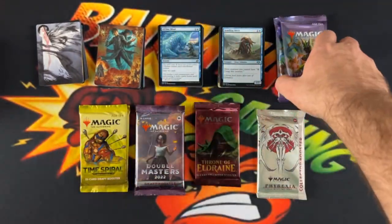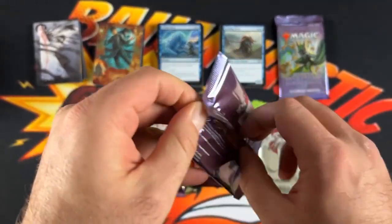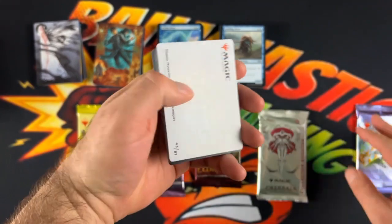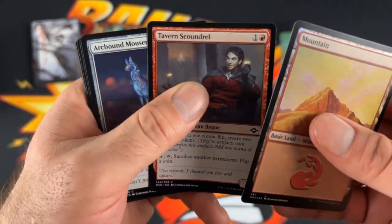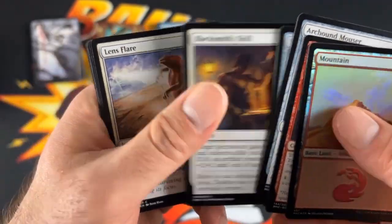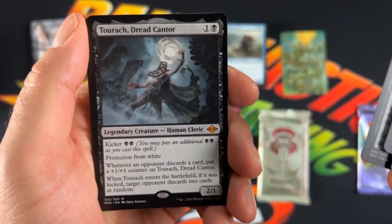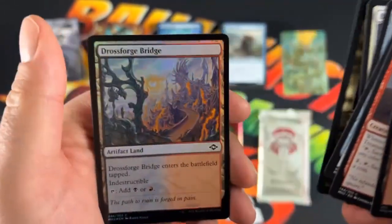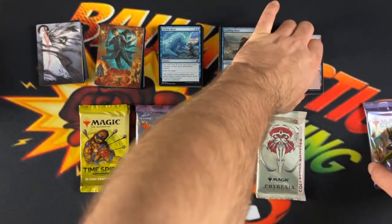So that's it for Modern Horizons. Now we'll go to Modern Horizons 2. We got our art card. These cards are just all wanting to stick together. We got a Mountain, Tavern Scoundrel, Arcbound Mouser, Tormad's Crypt Keeper, Blacksmith Skill, Lens Flayer, the Whale. We got Radiant Epicure, Torach Dead Cantor, Azar Mythic, Soul Snare, Thermal Agony, and then the Drossforge Bridge with an Insect Token. That's it for the first pack.